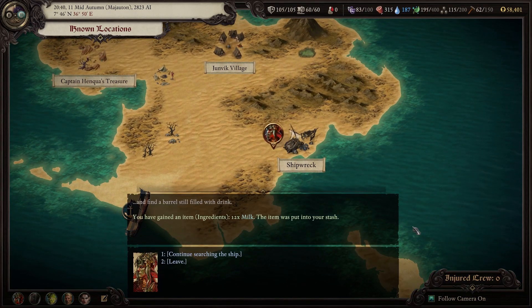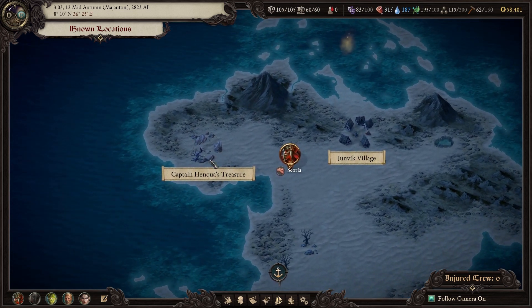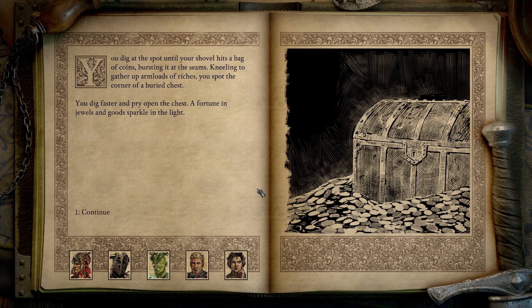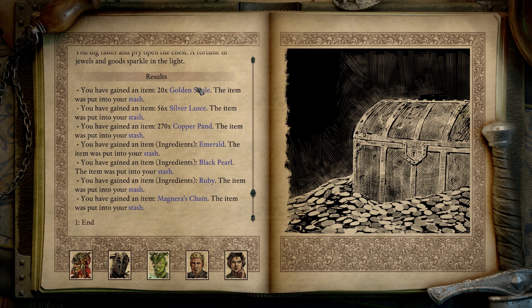Nothing really of interest at the shipwreck. So this is the treasure map - let's head here. The area seems unremarkable, but for a set of large rocks placed in a triangular formation. You compare the desert pass with the notations and landmarks of Captain Hanqua's map - this is the site of the buried treasure. You dig at the spot until your shovel hits a bag of coins. A fortune in jewels and goods sparkle in the light. We get some various types of gems and some golden swells - not a whole lot of money, probably like a thousand.